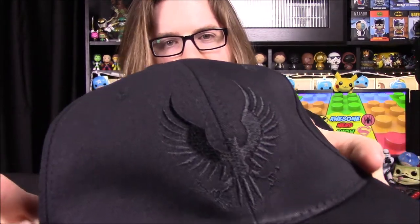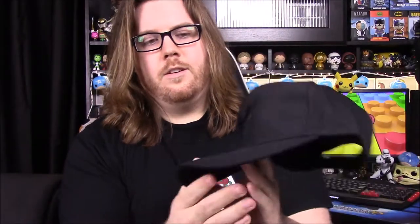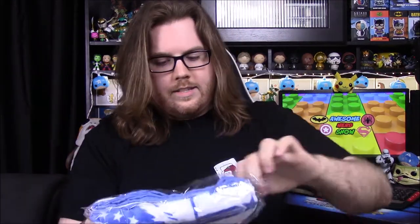Next up we have a hat. It's an all-black hat — it's hard to see there's anything on it, but in the light you can make out some sort of eagle or bird figure. I assume it's the UNSC logo or something. There's no other logos or anything, and of course the tag says Halo Legendary Crate. It's a snapback, all black. I like the color but it's just very plain and basic.